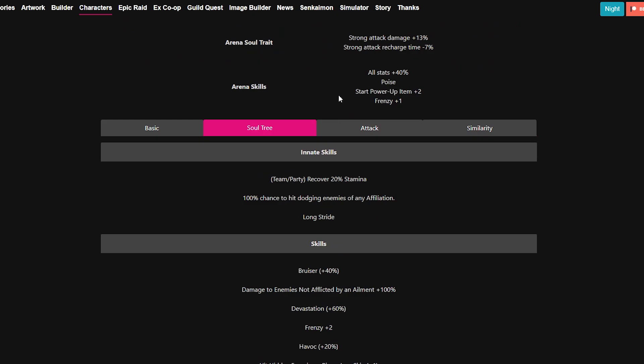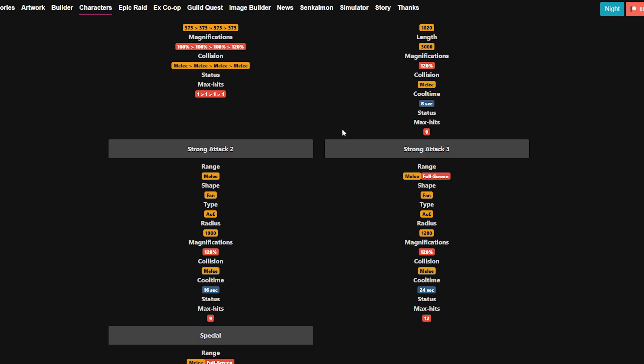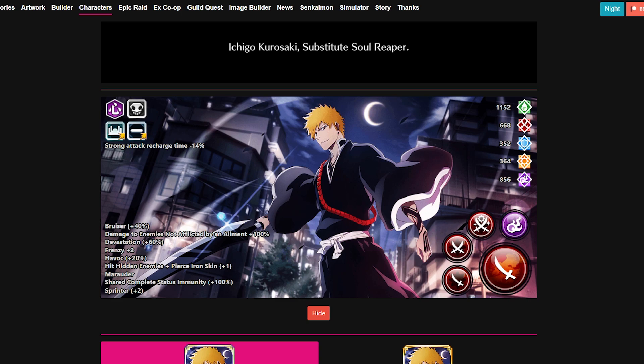As for the kit, he's got a 3k length beam on the first strong attack, double fullscreens on his SA2 and SA3 — the second strong attack is 1080 beyond fullscreen, and the third strong attack is 1200 radius, so beyond fullscreen. The kit has aged very well, and he's going to continue staying among the best heart units in the game for a very long time.